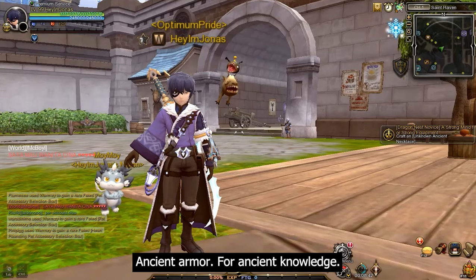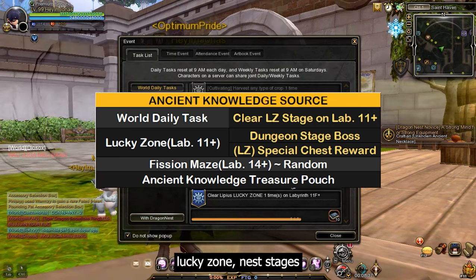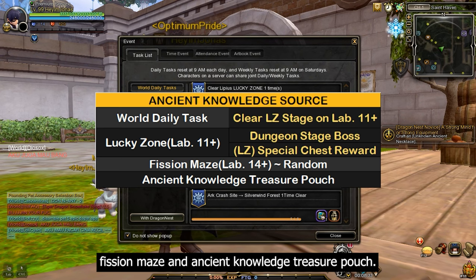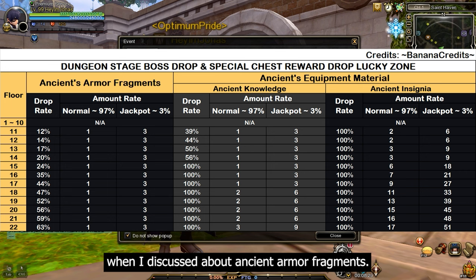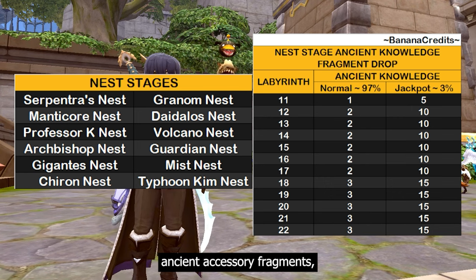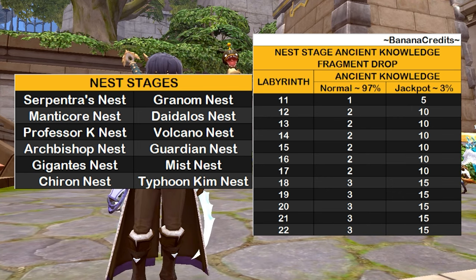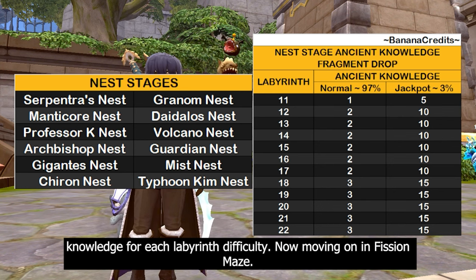For ancient knowledge, there are five ways to farm or obtain it: daily task, lucky zone, nest stages, fish and maze, and ancient knowledge treasure pouch. Here's the drop amount of ancient knowledge upon killing the dungeon stage boss and opening the special chest reward. Ancient knowledge is also dropped upon clearing these nest stages — here's the drop table amount for each labyrinth difficulty.